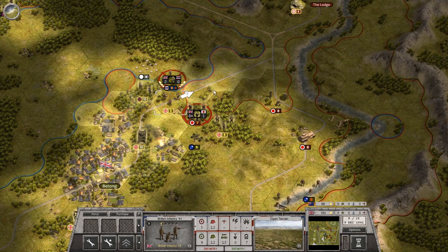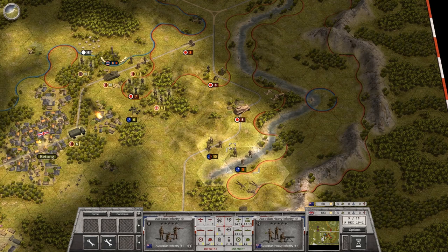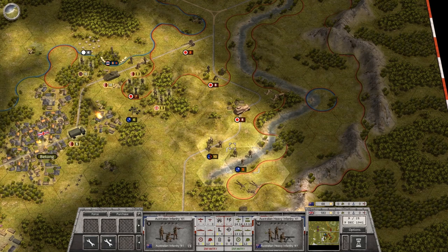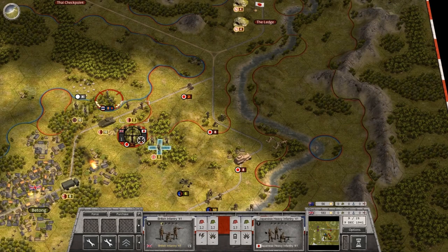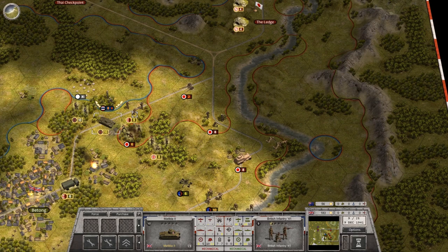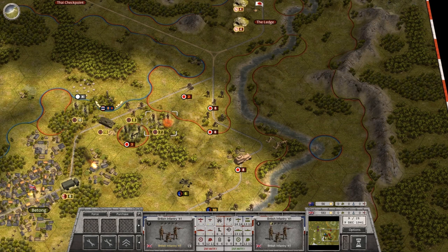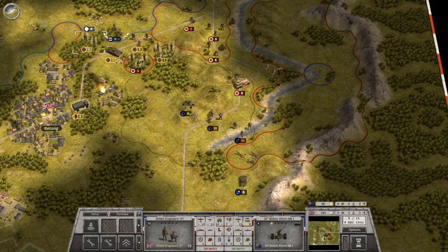We'll get our artillery up and let these guys recuperate a bit. We'll see how this series of attacks works out — three attacks on Japanese forces here. Now we can move in and cut these guys off. They're not without supply now, but they will be next turn, because there's no path for them to their own supply. Those guys are cut off — we should be able to bag and destroy them next turn.